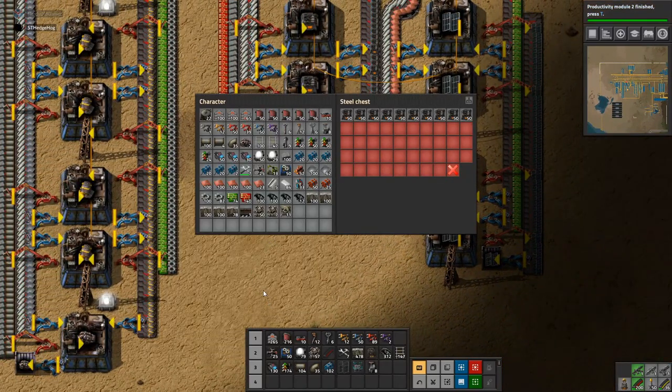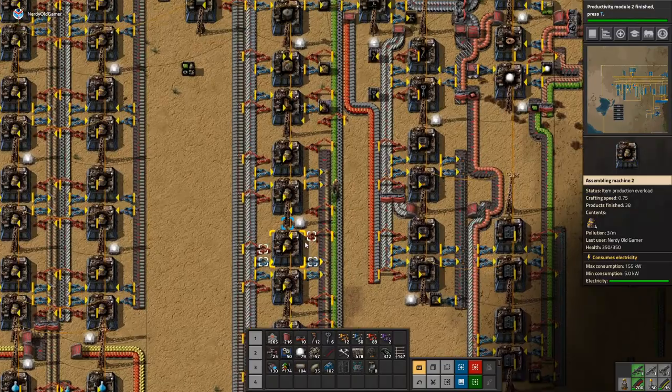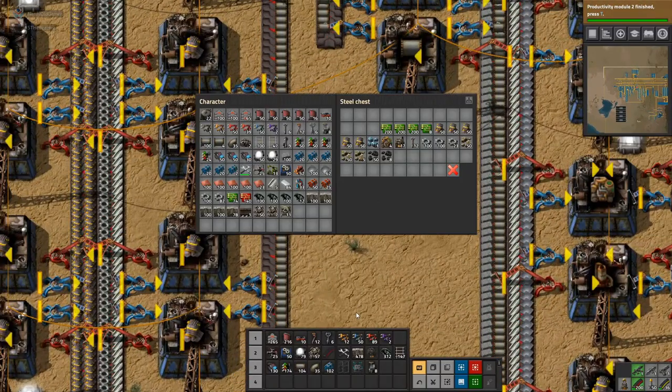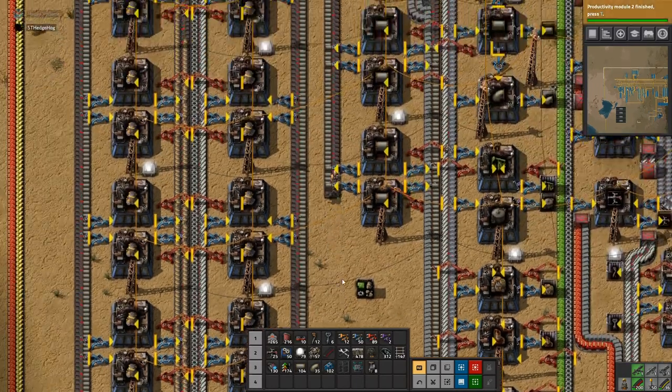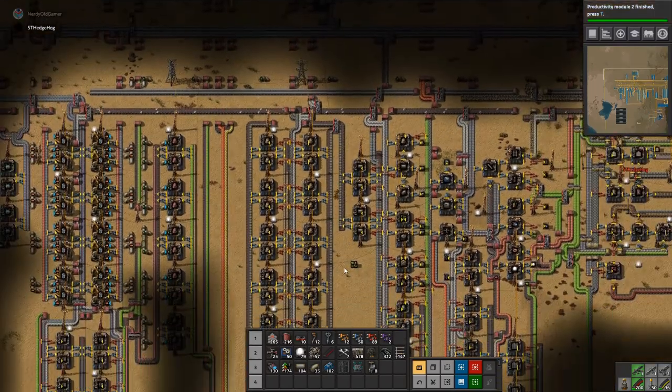This is why we need these chests — so we can just go and grab what we want. I need underground belts — there they are. We have 500 electric smelters that are ready to go down. Awesome. My inventory is so full of stuff, it's unbelievable.